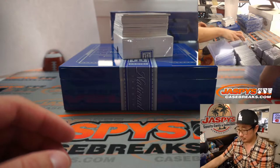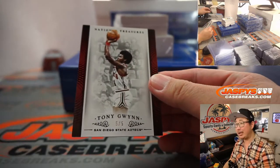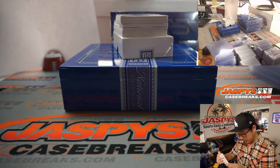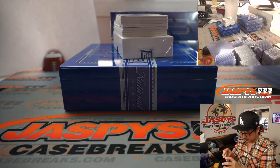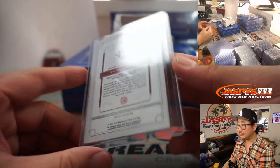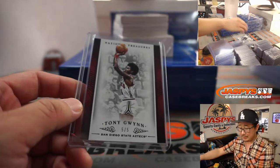Five out of five — Tony Gwynn. Five is killing it. Tony Gwynn playing a little hoop. Woo-hoo for San Diego State. There you go. Nice. Aaron.